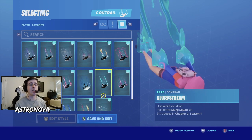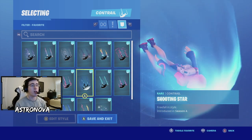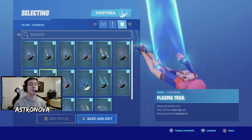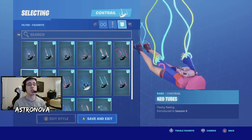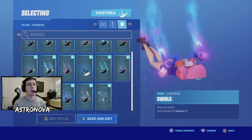Next we have a really bright new contrail in spectrum. If you want to match well with the sledgehammer pickaxe, go with slurp string. Next is one of my favorite contrails in the game - shooting star. After that we have a pink contrail called rift lighting, and then one with blue colorway called plasma trail.